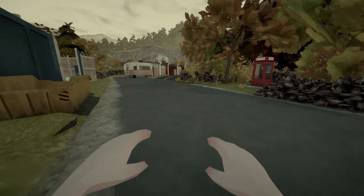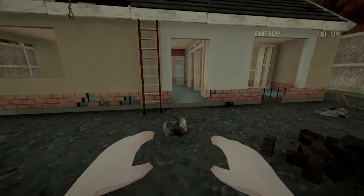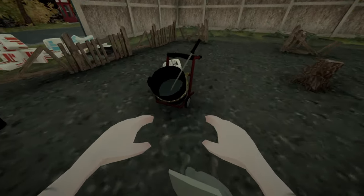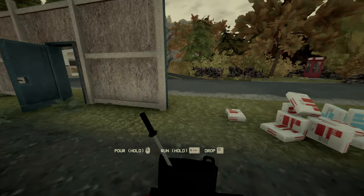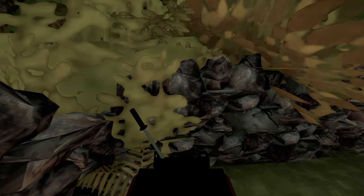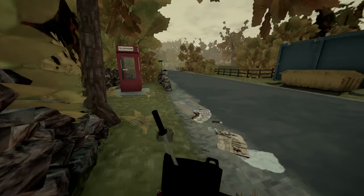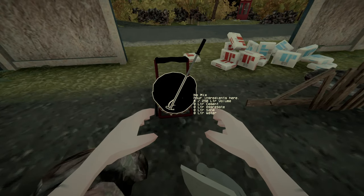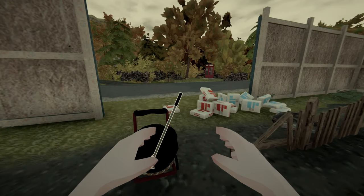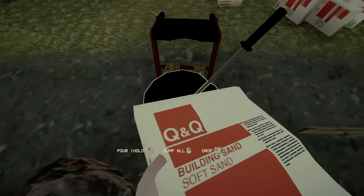I don't want to keep dumping concrete all over my property, so we'll go across the road and dump it there. Hopefully there's no fines for illegal dumping. Let's go back. Mortar mix — I gotta figure out how to make mortar and I don't know how to at all. He said cement and sand, so let's figure it out. Let's start with sand, we'll see how this goes.